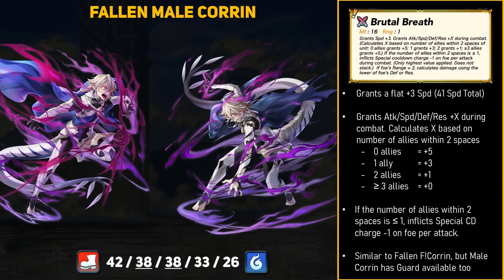For his weapon, Milkhorn has Brutal Breath, which basically works the same as Fallen Female Corrin's weapon. It grants a flat plus 3 speed, so a neutral Corrin already hits 41 speed. It will then grant bonus stats based on how many allies are within 2 spaces of Corrin. With 0 nearby allies, Corrin gets plus 5 to all stats; 1 nearby ally gives plus 3; 2 nearby allies gives plus 1; and 3 or more gets Corrin nothing. This stat boost is 1 point less than his female counterpart, but Brutal Breath also gives Male Corrin the guard ability if he has 1 or less nearby ally — arguably way more annoying to deal with. Overall, Brutal Breath signals that Fallen Male Corrin wants to be left completely alone. He will get plus 5 to all stats and guard, so he'll be extremely annoying to duel considering he's super fast with no follow-up.